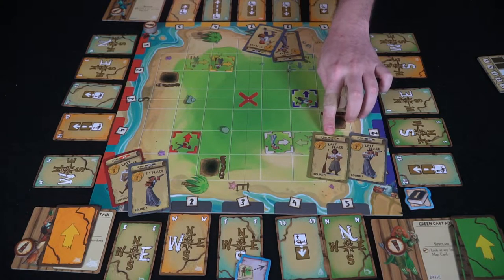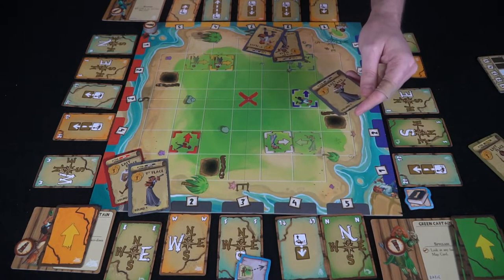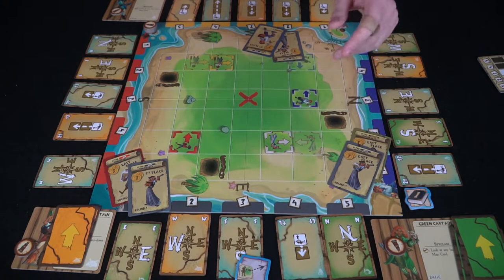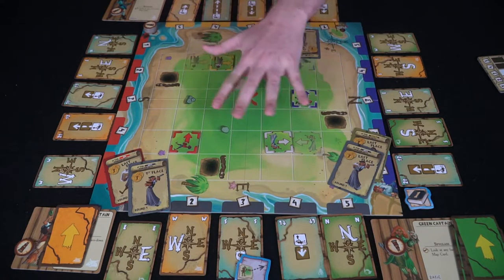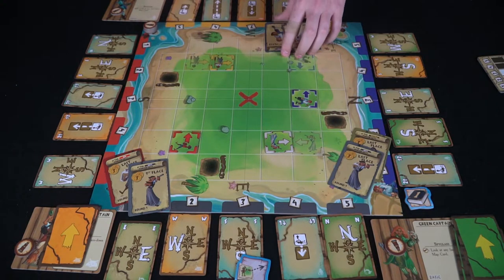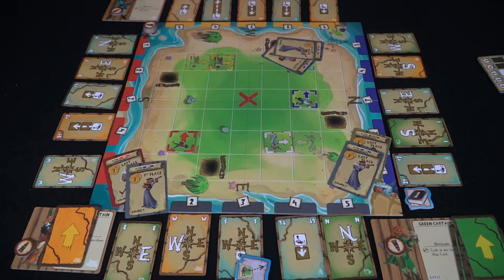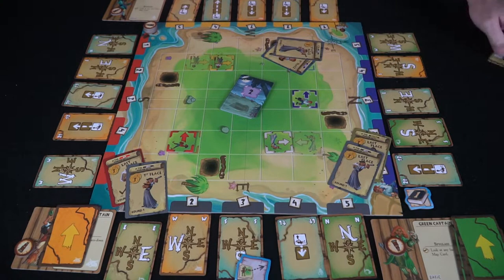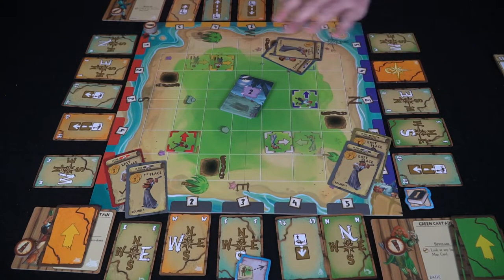Based on the spaces, you determine whether or not you score points. For example, if a minion was farthest away, they're in last place. The closest to the X marks the spot gets first place. There are rules for ties as well. After scoring, you clean up everything, give everybody back their stuff, and start the next round using the round two cards. You pick a new bad maps card, everybody gets their player cards back, and the last player gets an additional spyglass.